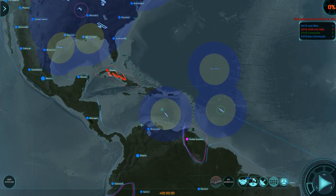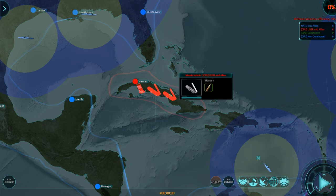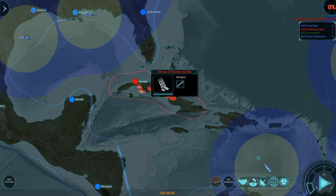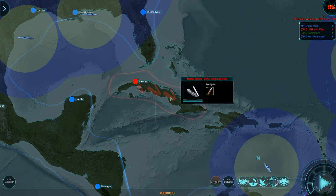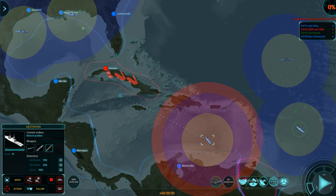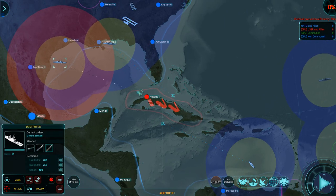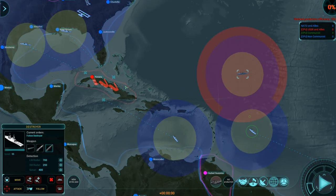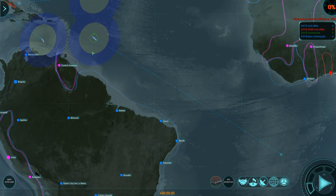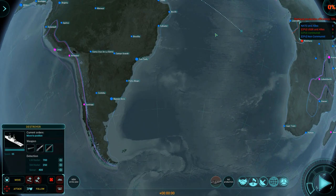This is the Cuban Missile Crisis. The USSR and allies have deployed a couple of missile vehicles next to Havana. It's not a war yet — or at least not a hot one. But nevertheless, I'm going to send my destroyers to blockade Cuba and make sure that there are no more missile vehicles over there. I'm not sure what this destroyer is planning on doing.